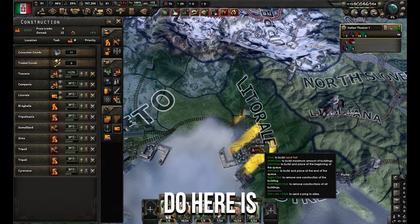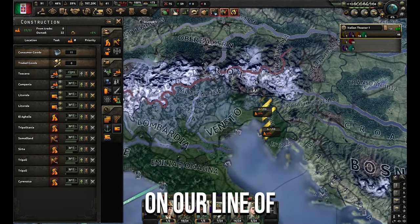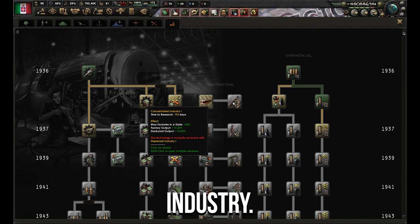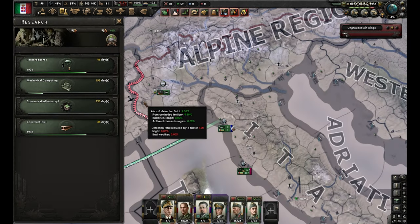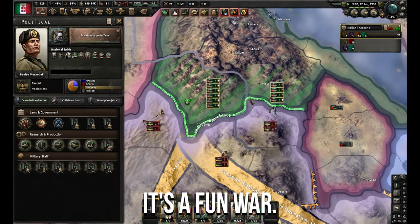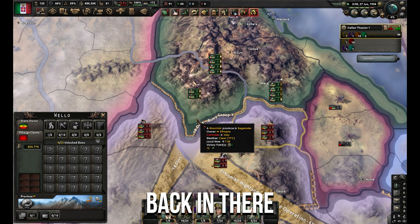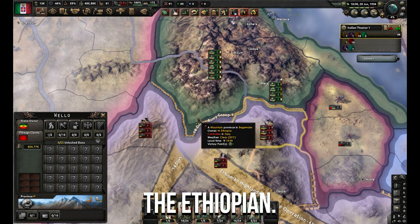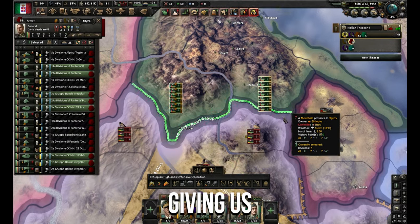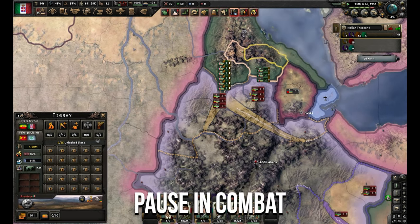I'm also going to make a few ports on our line. I'm going to really annoy one half of the development team and take concentrated industry, because it's the best — there's a fun divide within the dev team on which industry is better. What I'm doing here is every now and then pulling our guys out of a province so Ethiopia attacks it, giving us combat without pushing.